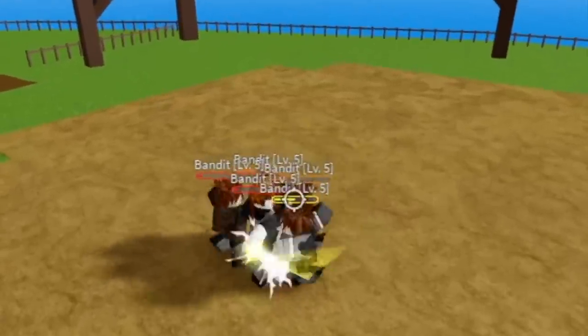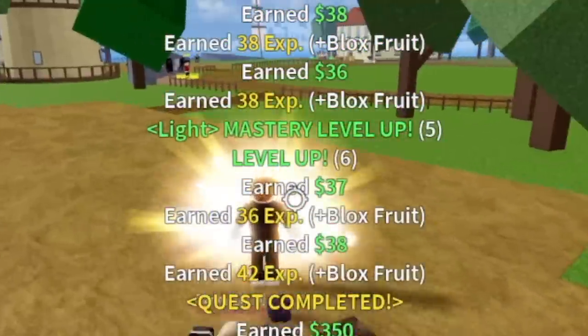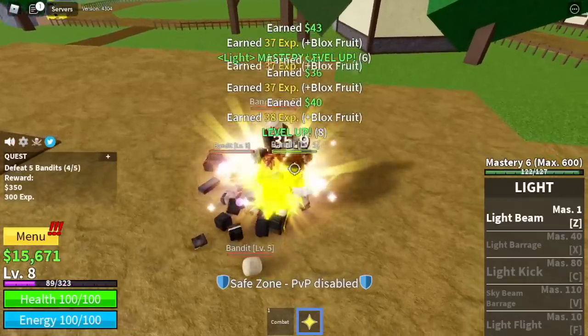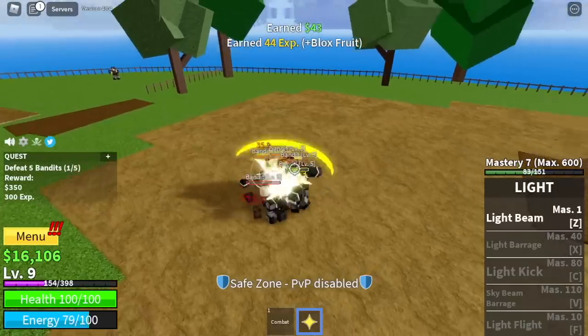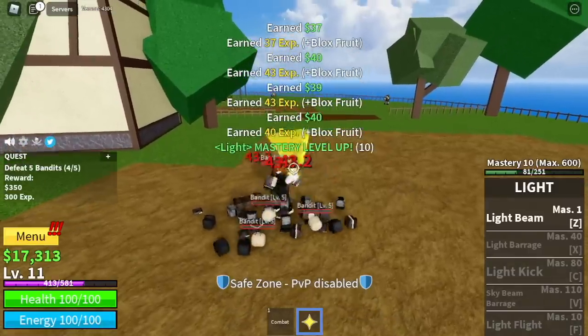One last thing: this fruit is Elemental or Logia, which means if you reach a certain level, your enemies without Haki cannot damage or hit you. I hope everything is clear. Our goal in this first island is to reach level 12, because at level 12 you will unlock your Light Flight, and we will use this to go to our next island, the Fountain City.